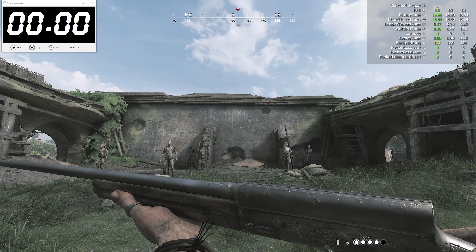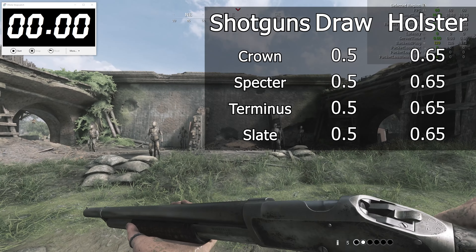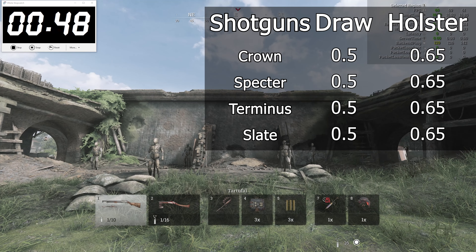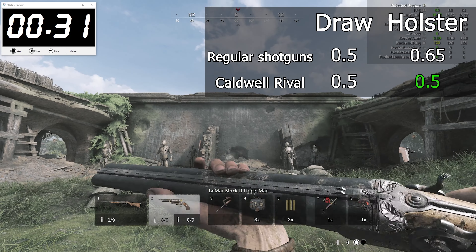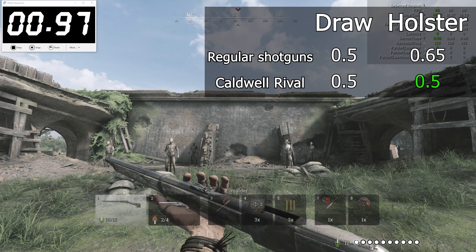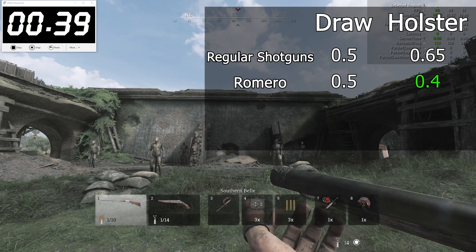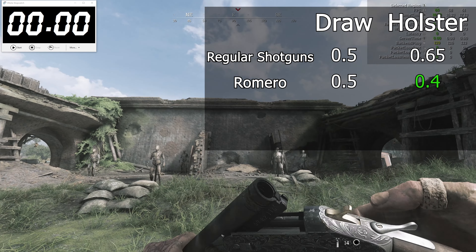Moving on to the shotguns — we have all the repeating guns grouped together. The Crown, Spectre, Terminus, and Slate have draw speeds of 50 milliseconds and holster at 65 milliseconds, just like the rifles do. While this is the weapon group with the highest proportion of guns sharing stats, the discrepancies of the Rival and Romero are on another level of strangeness. The Rival draws and holsters in 50 milliseconds — ironically this works more to its benefit because shotguns rely a lot on timing and the identical draw and holster speed can make it easier to learn their rhythm.